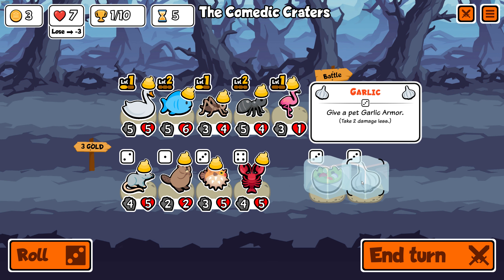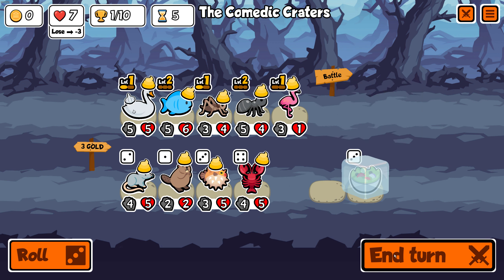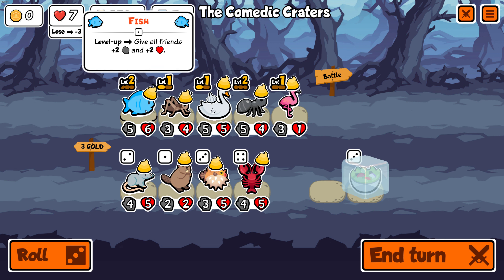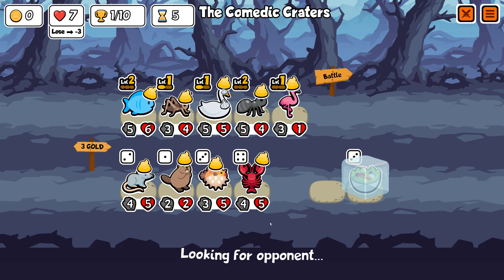I don't really like the lobster. The swan's probably around the longest so that's why I'm going to give it garlic armor now. I do want the possibility of it getting buffed — definitely by the flamingo but possibly by the ant too — so we'll run it in the third position.